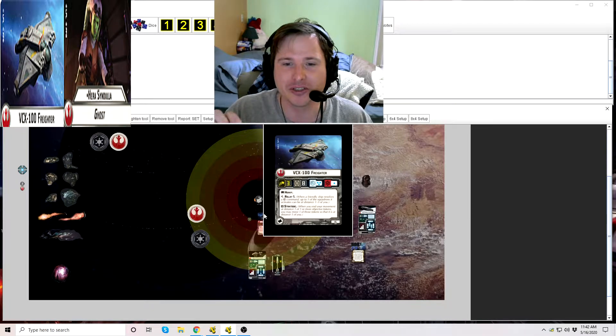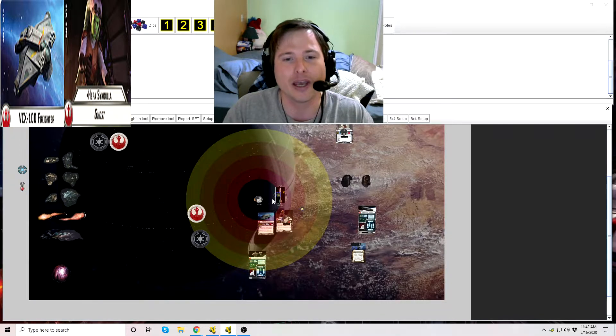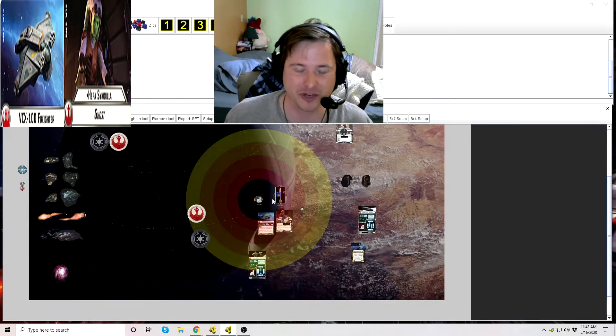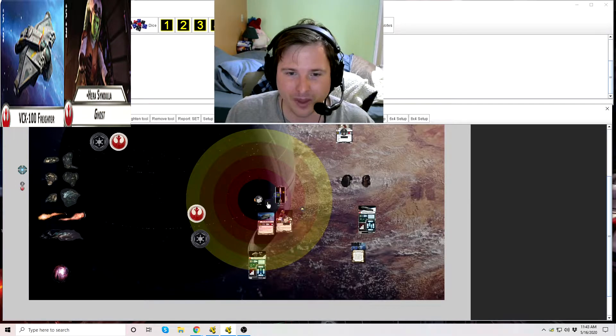Strategic only specifically lets you move objective tokens. You can move objective tokens that are underneath ships — if they're underneath a ship, you can pull them out, and if they're in the play area, you can move them underneath ships. This is important for something like fire lanes. However, if a ship has an objective token on its ship card, you cannot pull it off the card — the token is not in the play area, it's on the ship card. You cannot put objective tokens on ship cards either.